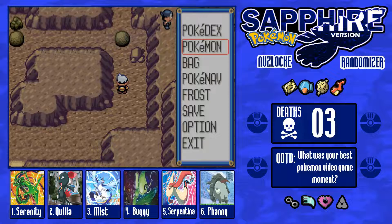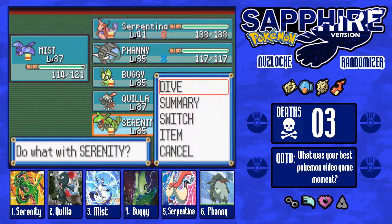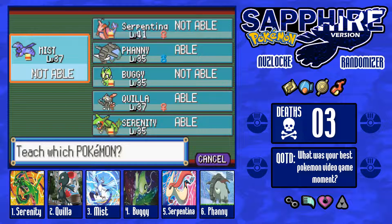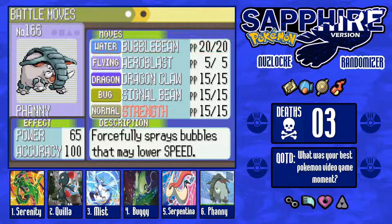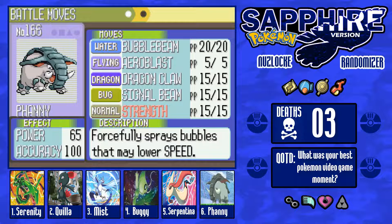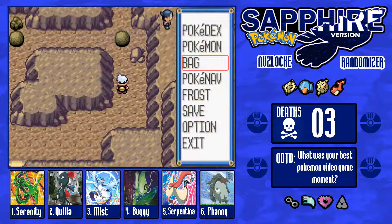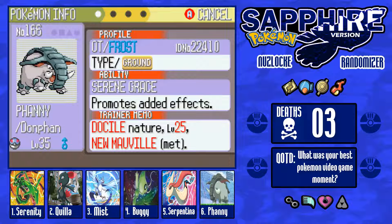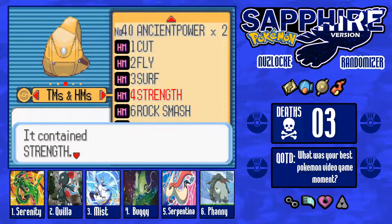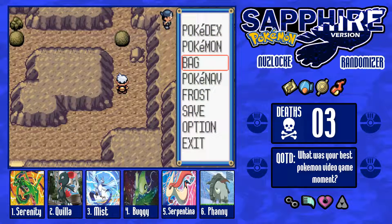So I think we have Strength here — we have Fly, Surf, Rock Smash — no Strength. So I'm going to quickly teach someone Strength. Fanny can learn Strength. You know what, not for nothing but I'm probably going to get rid of Bubble Beam because he's more of an attacker. Let me check — yeah, look at that Special Attack, he's definitely more of an attacker. So Strength will go to you — get rid of Bubble Beam.